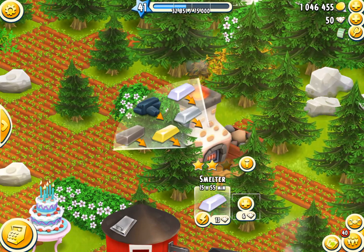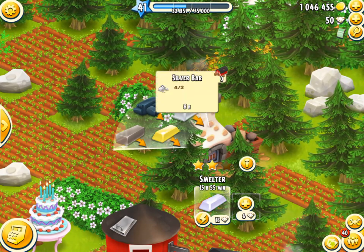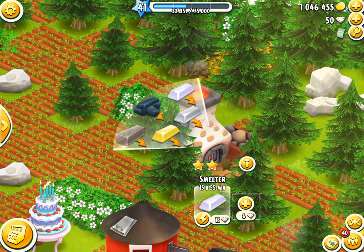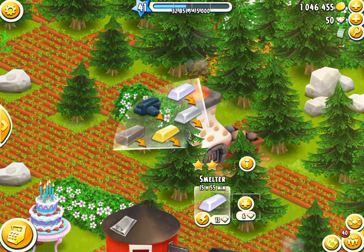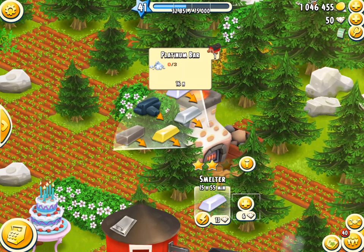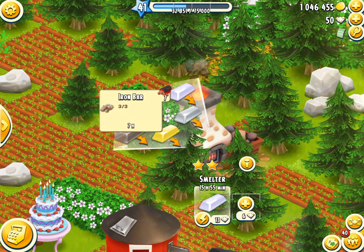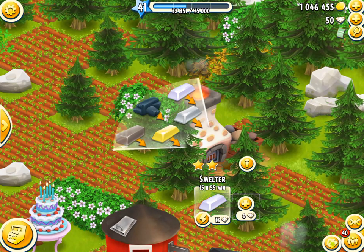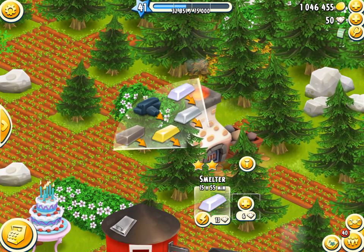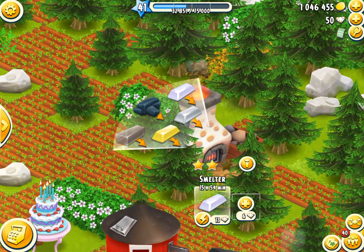Now assuming that we got a three-starred smelter, which of course increases them proportionately percentage-wise - the silver bar makes 2.1 XP per hour, the gold bar makes 1.8 XP per hour, and the platinum bar makes 1.5 XP per hour. That's the best it can do with the fully starred smelter. The coal makes 2.5 XP per hour, and the iron makes 2.5 XP per hour because it's rounded - the iron would probably make closer to 2.4, but it's within a fraction of an XP per hour. Anyway, those are the calculations.